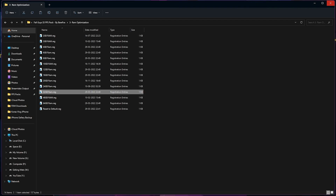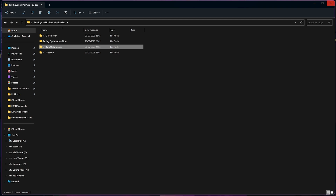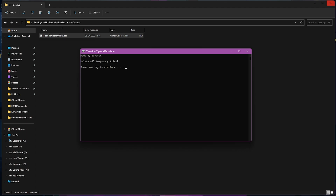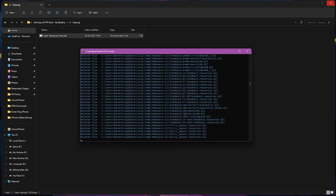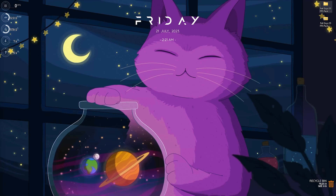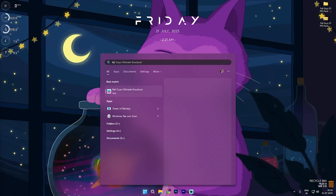The third folder is RAM Optimization. Remember your RAM size — I'm using 32 GB, but it could be different for you, so select the file matching your RAM. If you don't like the result, there's a reset-to-default registry in the folder. Lastly, the Cleanup folder contains 'Clean Temporary Files.bat.' Right-click and run it as administrator. When the window pops up, press any key and it will delete all temporary and unnecessary folders, helping you get better RAM usage.